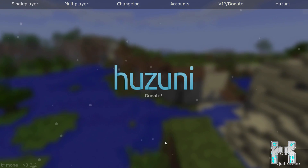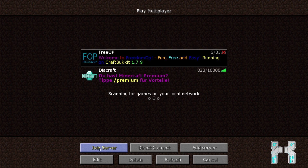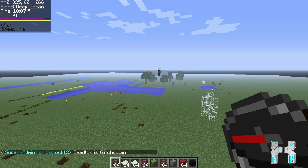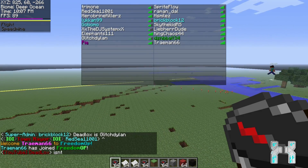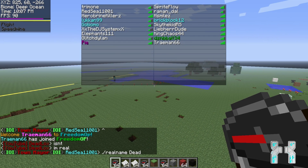That's everything in the Hasuni options. Now let's join a multiplayer server and check out the Hasuni features. The server is called 3OP and you can find the server IP down below in the description. There are a lot of people online, so let's test out the Hasuni hack client.